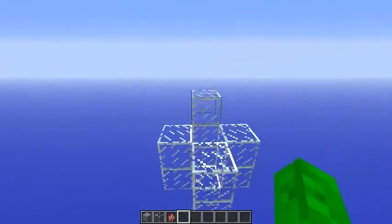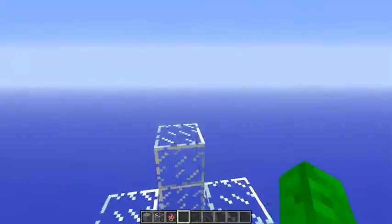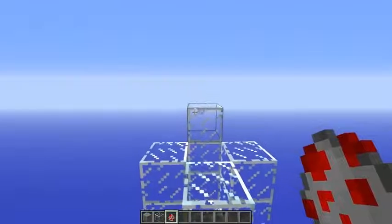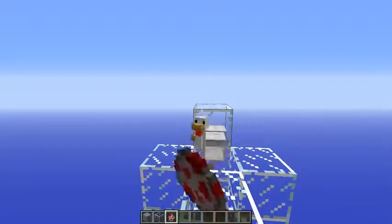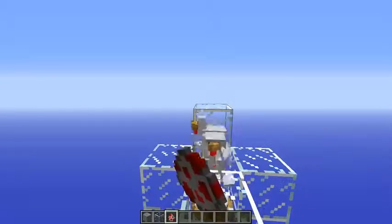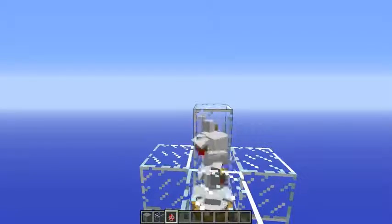I would recommend you do this on an empty world because it will create a lot of lag if you do a lot of it. Basically you just want to get chickens — spawn egg, chicken, whatever, just an egg, chicken. I don't think I said chicken enough in that sentence. You just want to basically flood this container full of chickens, and I'll cut back when I have about 200 or more just to see how fun this is, so I'll be right back.